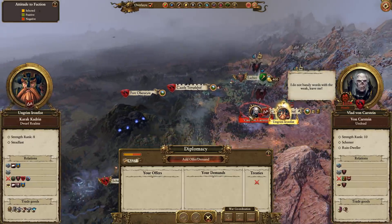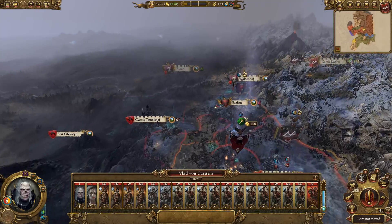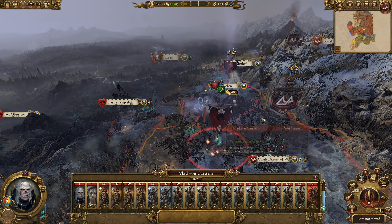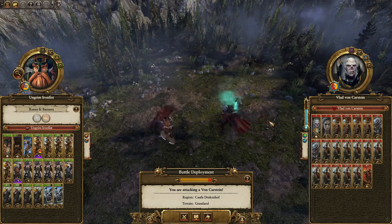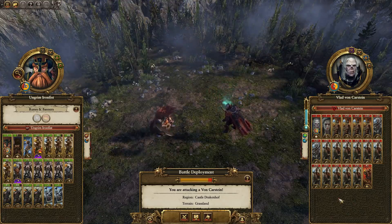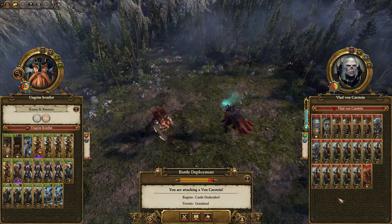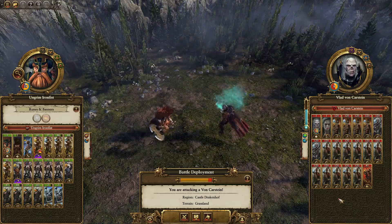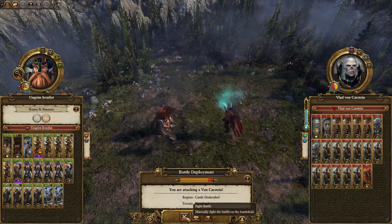Apparently we're at war. I do not bandy words with the weak. Leave me! Well, Vlad, you are right next door to us. You seem to be trying to provoke me. Congrats, you provoked. You've got very elite Zombies, but I really don't know what that means. Have you been drilling these Zombies? How does that work? So many questions, Vlad. However, I'm not going to bother asking them — I'm just going to kill all your Zombies.